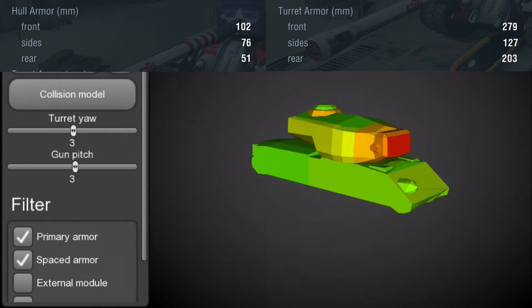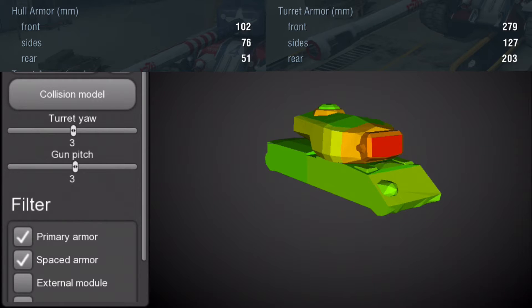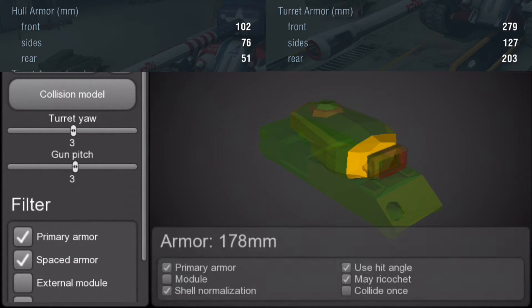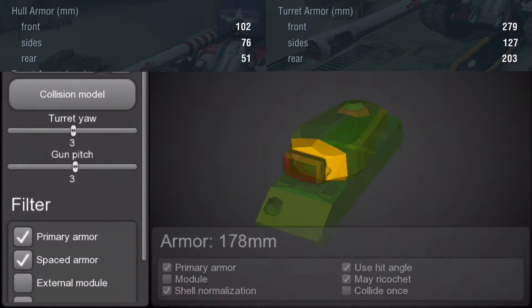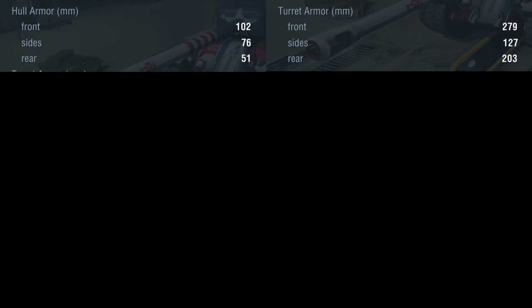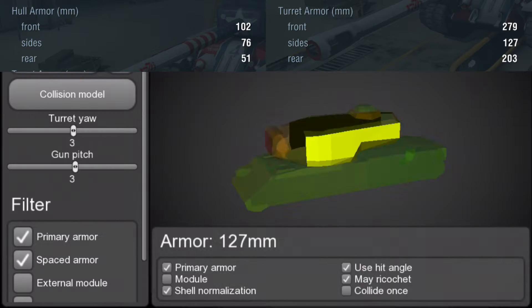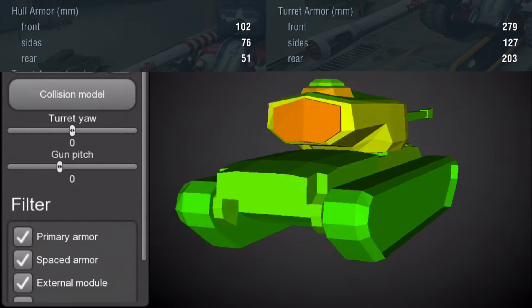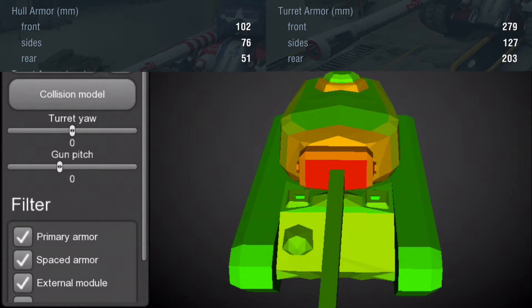As for the turret, it has 279 millimeters of frontal armor on the mantlet. However, on the frontal portion of the actual turret — the orange part — it's only 178 millimeters, which means most tier 10s and 9s will be able to penetrate it if they aim carefully. The yellow side portions are 127 millimeters thick, meaning most tanks can penetrate the side turret if not angled correctly. Interestingly, the rear is 203 millimeters — more than the sides. The command hatch is another weak spot. Overall, people will still bounce shots off this turret most of the time in stressful situations.